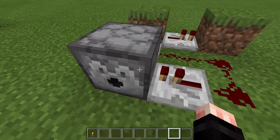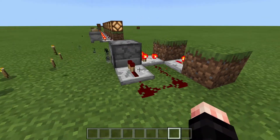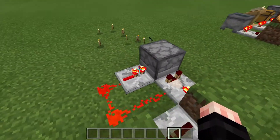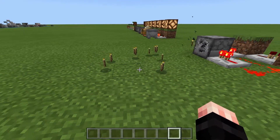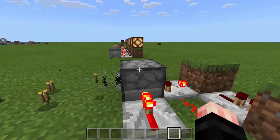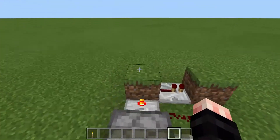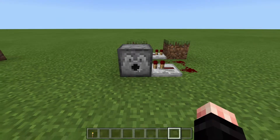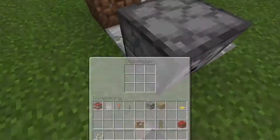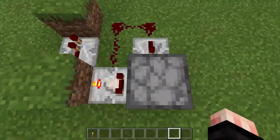We also have the redstone fork off to power the dispenser, so if we throw a bunch of torches in it, it's just going to continuously spit them out. This is what we used to use for item elevators before Update Aquatic and the soul sand water elevators. It also works for automatic chicken farms — this is probably the circuit being used to shoot the eggs out. It shuts off when empty, which is good because redstone running when not needed does cause a little bit of lag.